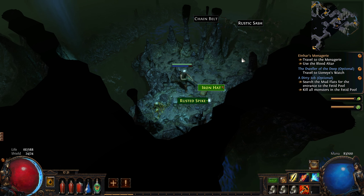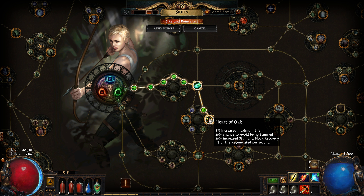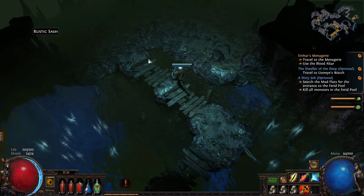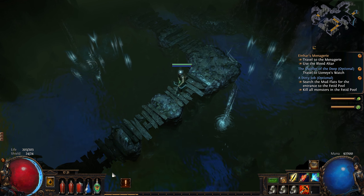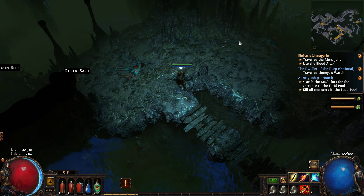Heart of the Oak! More life — we were at 188, now we're at 203. Very cool. We get avoid being stunned, stun recovery, block recovery, and life regen per second. Life regen per second is nice because I notice you don't regen life naturally in this game — it's kind of strange but I like it.